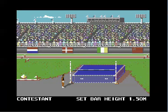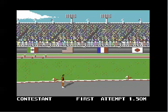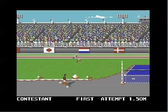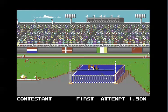I hate the high jump. I can't do the high jump — I know what you have to do, I just can't do it. I'll try. Set the bar at any height you please; the minimum is usually 1.5 meters to start anyway. Your job is to tap right rapidly to increase speed, up and down to increase distance, and then fire button to plant your feet and try to jump over.